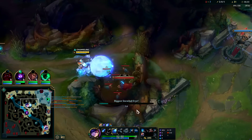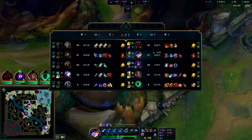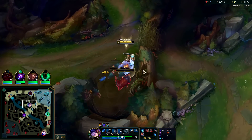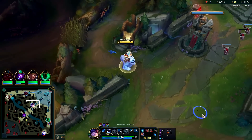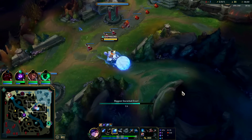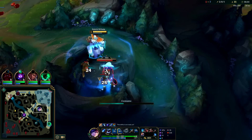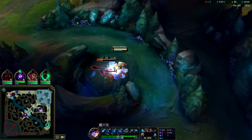Oh no, Lucian got soloed bot side - that's horrible. No assist on Zed, Graves was top, so they just straight up died 2v2 and had a turbo lead. One of the most annoying things for junglers is when you camp a lane and then they kind of just end up throwing the lead for no reason. We absolutely have to secure drags.